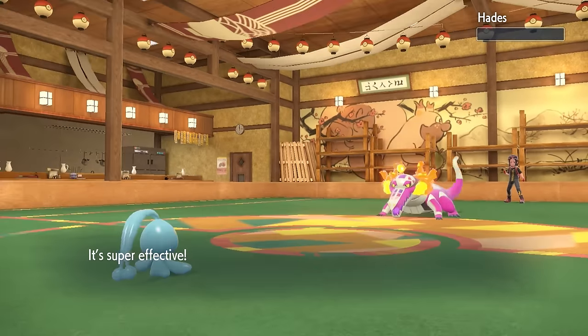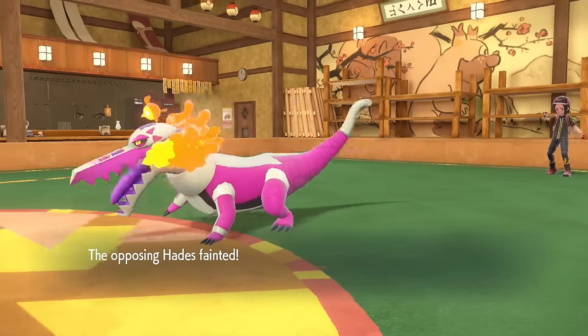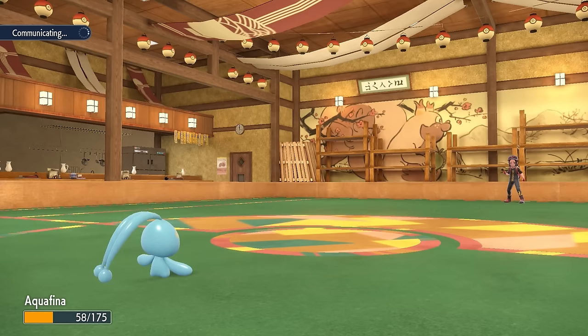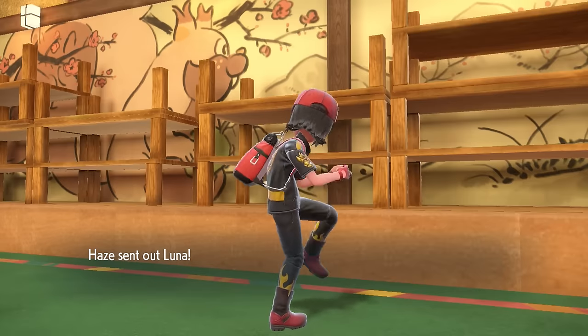One more Surf is going to do it — down goes the Skella Dirge. I do have my Sticky Web up and we're feeling pretty good. Manaphy is feeling a little down in the dumps, but nothing a little apple can't fix. Leftovers is nice, and while we are still pretty fast, we can actually still use this to get some solid damage on whatever they want to bring in.